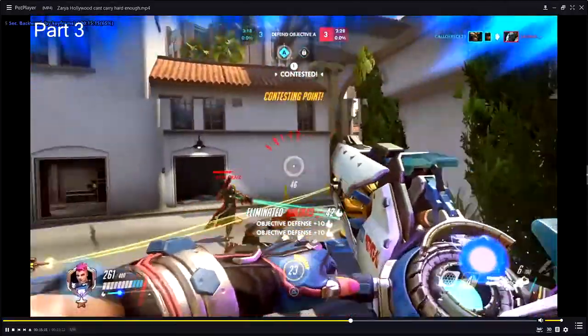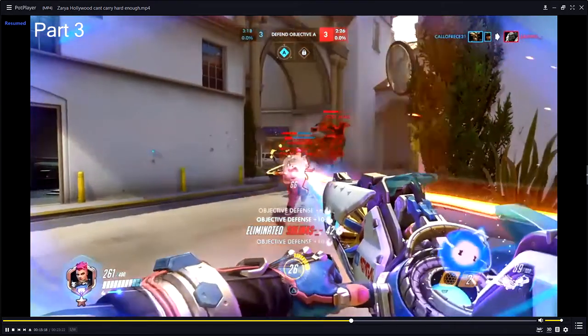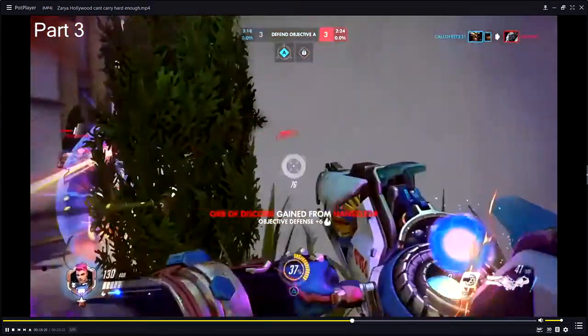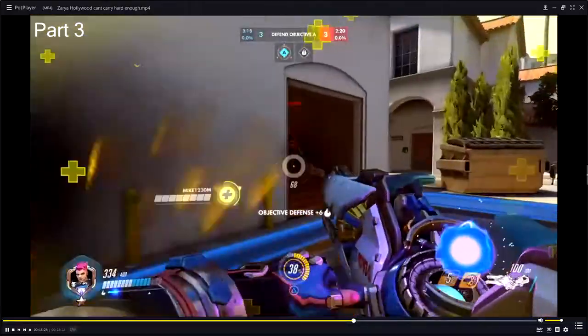Use grenades more. The one thing missing is using more grenades — right here you've got three people in a group at 63 energy. Play this corner because your barrier is on cooldown. Remember: Bob and Weave. Play this corner because your barrier is on cooldown and use some grenades in here. There you go — you play the corner, you almost messed it up, but you did a good job.